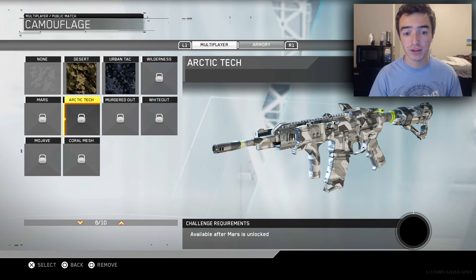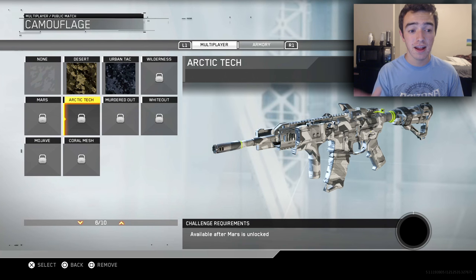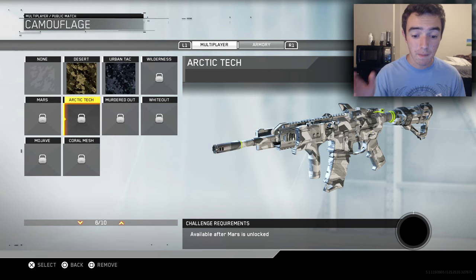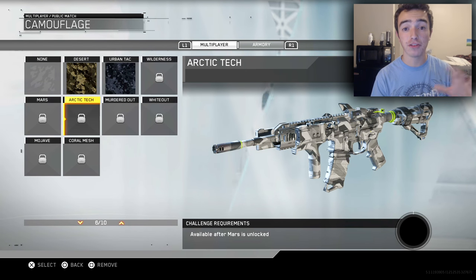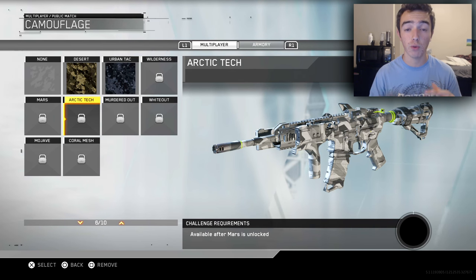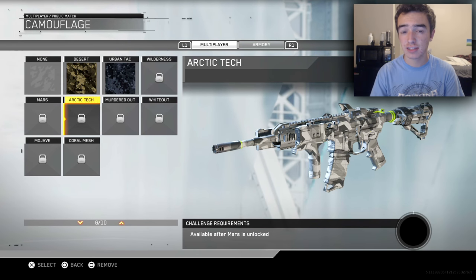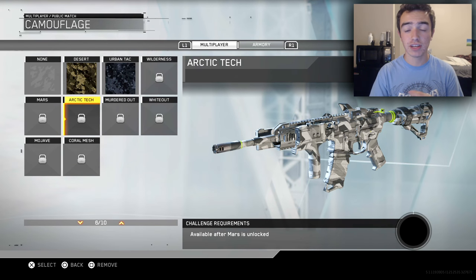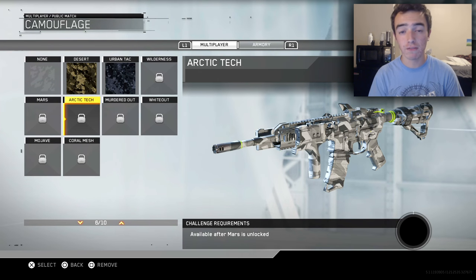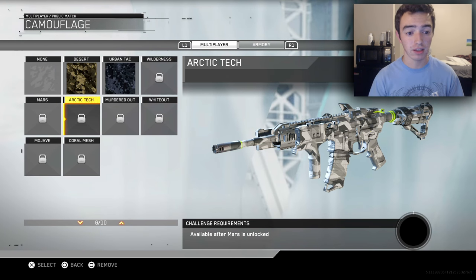Once you get past the Mars camo, the Arctic Tech camo does look a little bit cooler — it looks significantly better than the previous four camos. The challenge for this is available after the Mars camo is unlocked. I don't have the Mars camo unlocked yet, so I don't know exactly what the challenge is. I'm assuming it's something like headshots, bloodthirsties, revenge kills, double kills — very similar to what we saw back in Black Ops 2 with camo unlocks and challenges.